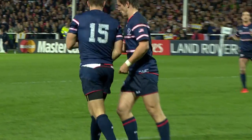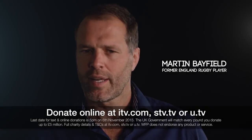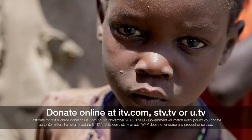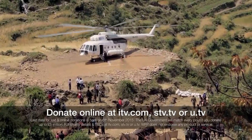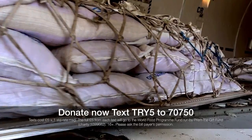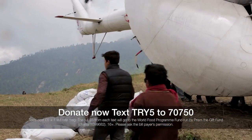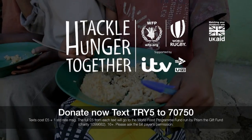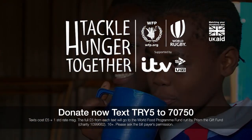On the pitch, the battle lasts 80 minutes, but for millions across the world the struggle to find food goes on. We're teaming up with the World Food Programme and World Rugby to tackle hunger. To give £5, text TRY5 to 70750. Each text costs £5 plus one standard rate message. You must be 16 or over. Thank you for your support.